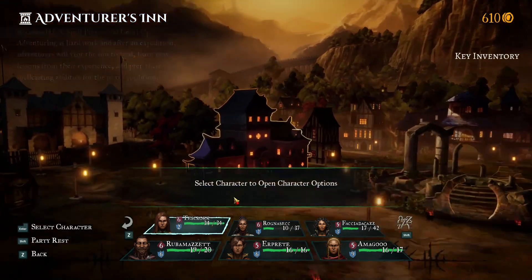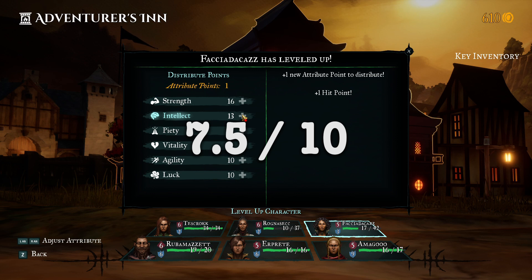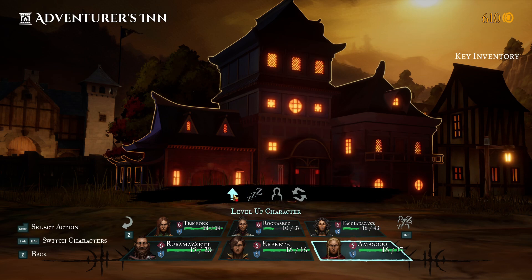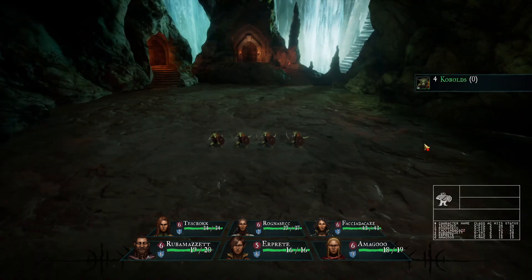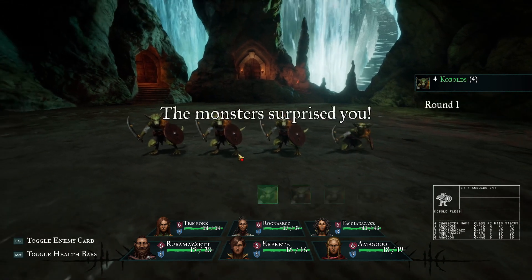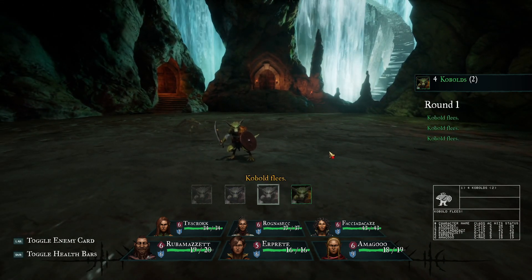Overall, I give Wizardry: Proving Grounds of the Mad Overlord 7.5 out of 10. This is a great way to experience a classic RPG from the early 80s, but this is not one RPG you should be interested in if you like your modern games to be plot-heavy. If you are the specific target audience for this and Digital Eclipse manages to solve some of the bugs and issues, it could definitely be a good idea to check it out — perhaps on sale.